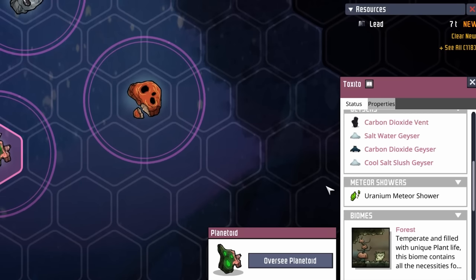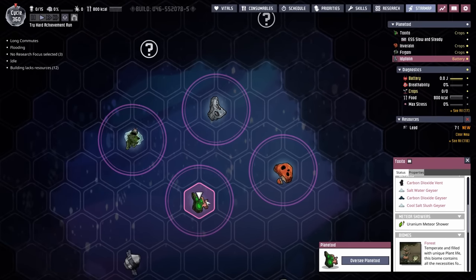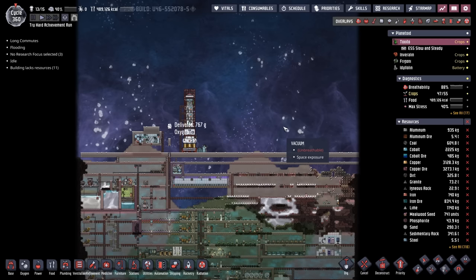And second, there's a chance of uranium meteor showers to hit our home planetoid of Tuxedo. That's because I installed the meteor migration mod so that we won't miss out on any of the fun meteor action while we continue with the rest of our maximum difficulty achievement run.